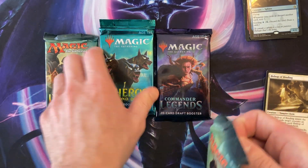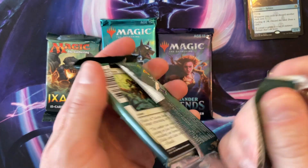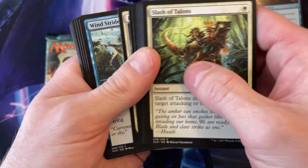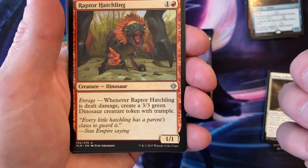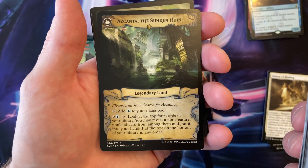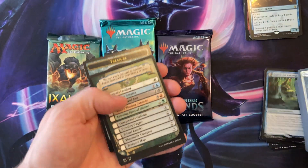I'm opening that because I'm going to get a full art Shadowsphere. Commander — I don't know, maybe we're gonna get a Mana Vault out of that. And... Search for... okay. So we got the nice little flip with the legendary land — that's actually pretty cool. I like the artwork at least.